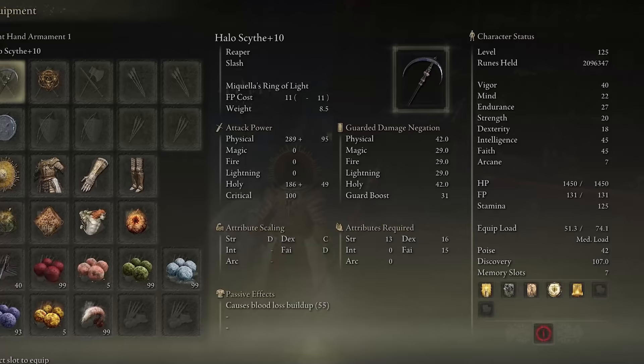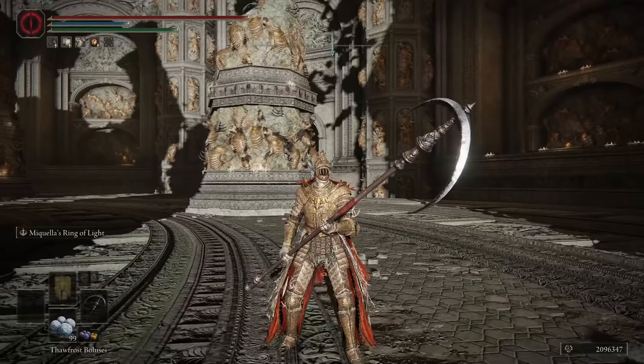If you want to run this build at level 125, I will drop 5 points from faith and swap the Godfrey Icon for Radagon's Soreseal and adjust the stats accordingly.